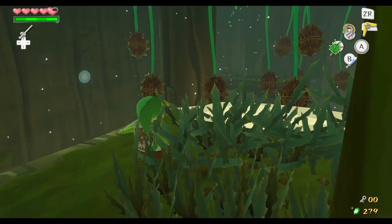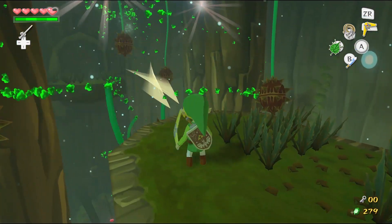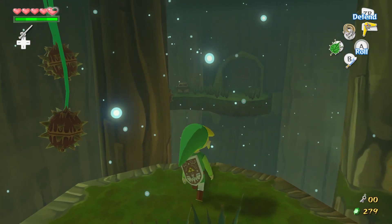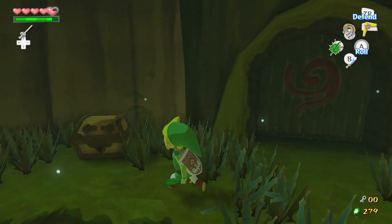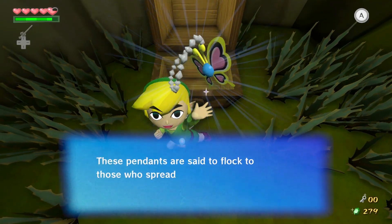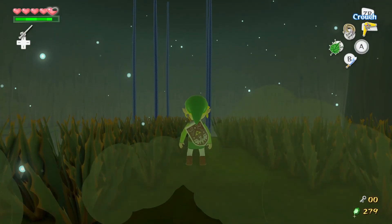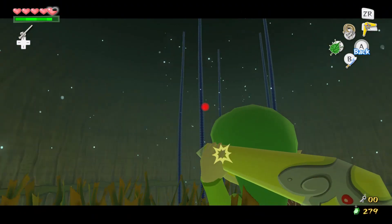The boomerang kind of has a mind of its own if you target things in way different directions, because it goes after targets in the order you put them in. So if you have one target way to the left, then one way to the right, then another way to the left — it doesn't really know what to do. I think it can go through obstacles, if not through room walls.